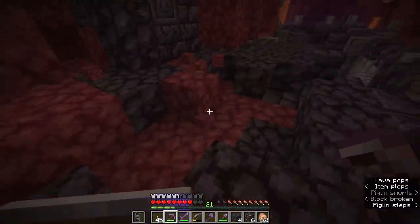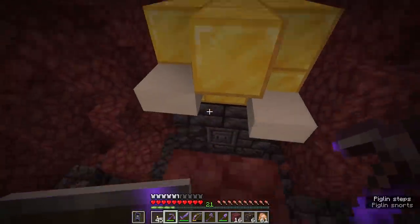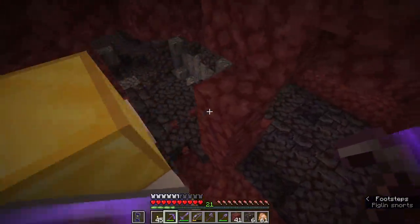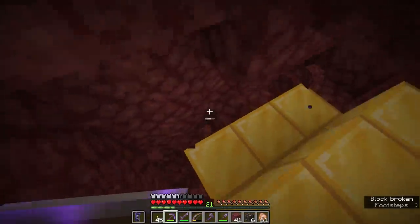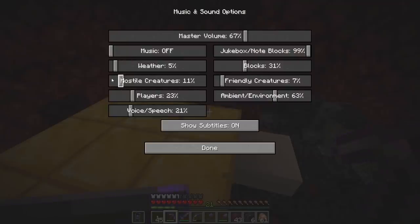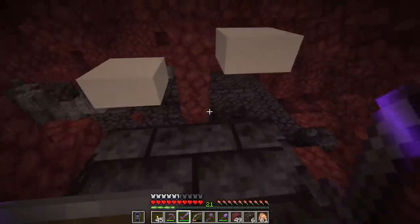It does seem like the head just sort of cut off where the netherrack ended up replacing the blocks. This is quite the bounty of gold blocks, with a few around the back as well. No doubt when I start mining these, any piglins in the area are going to get very mad. But as long as they don't have a way of staircasing up to me I might be able to take them out. You can see the angry snorting starts to pop up in the subtitles. I'm taking all the gold blocks — the piglins are getting angry somewhere, but where exactly that is, is unclear.